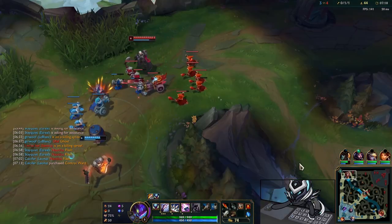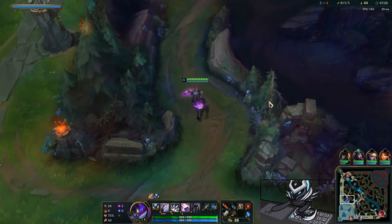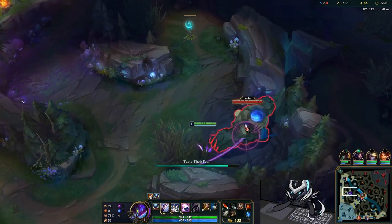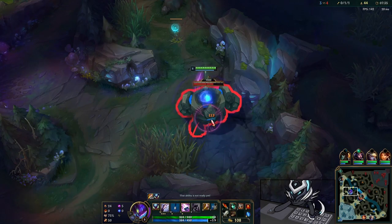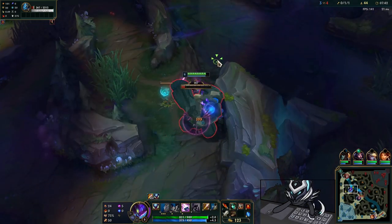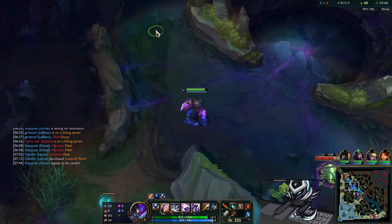I'm going into Caulfield's Warhammer here. I couldn't get the Tiamat because of my gold income early — I didn't get the scuttler, so I couldn't afford the pickaxe. So I'm going Long Swords into Caulfield's Warhammer. It's actually very good for CDR early game. Get the Tiamat if you can, but this works.